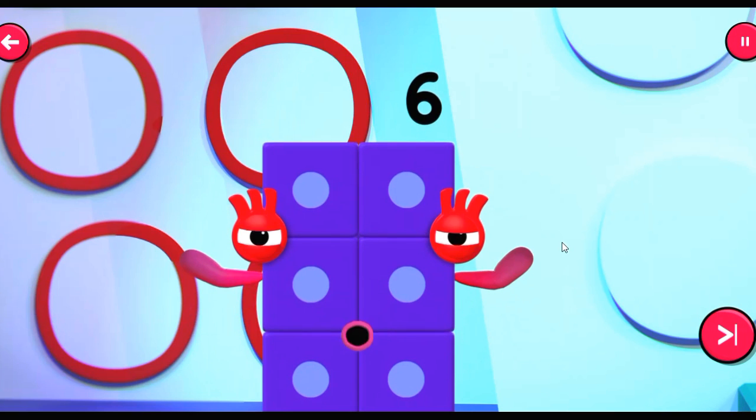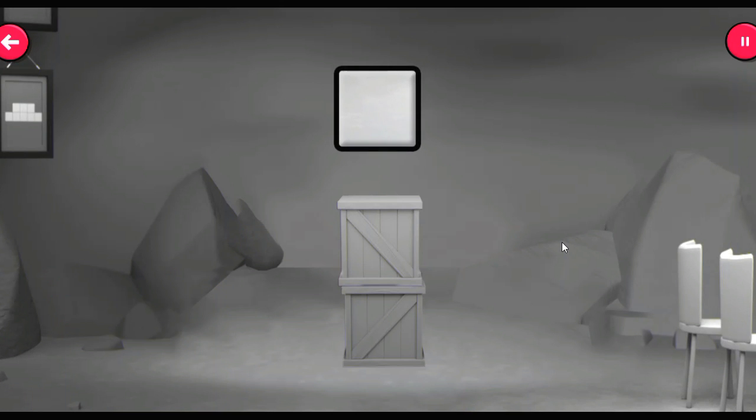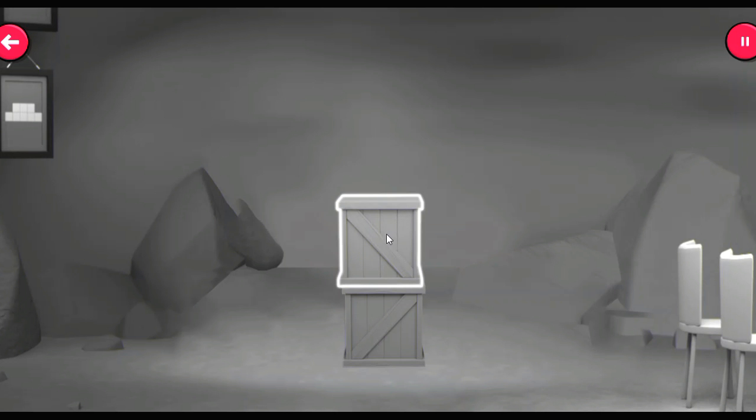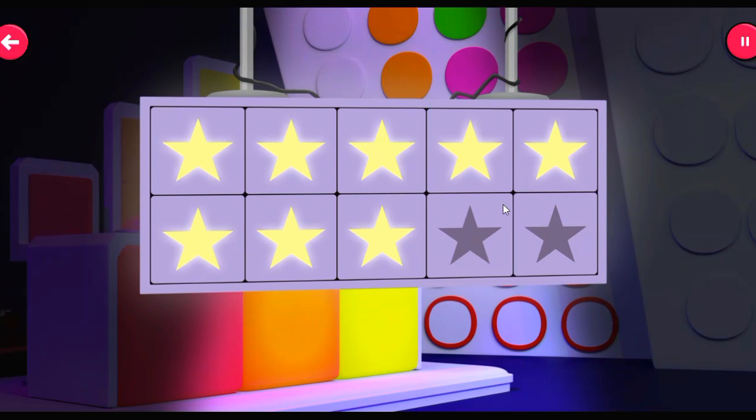What else can you see? Drag the blocks to the matching group of crates. That's one crate. That's one crate with one more on top. You've won another star — that makes eight!